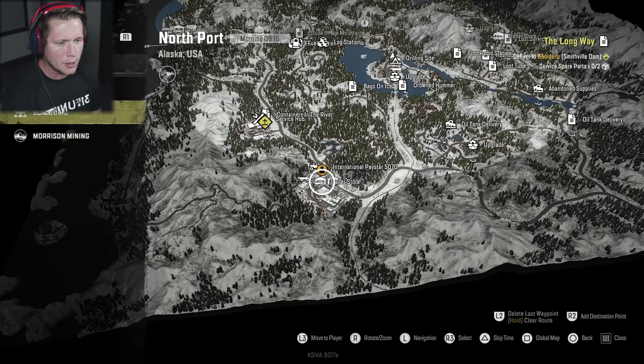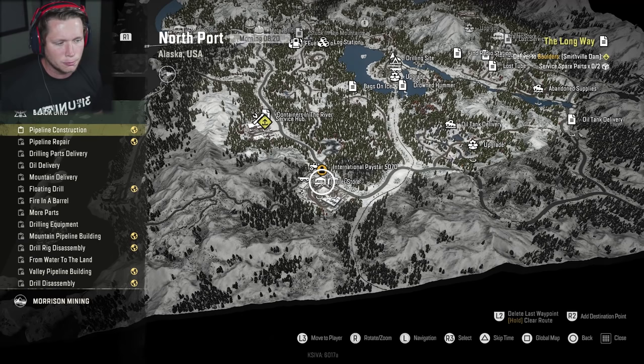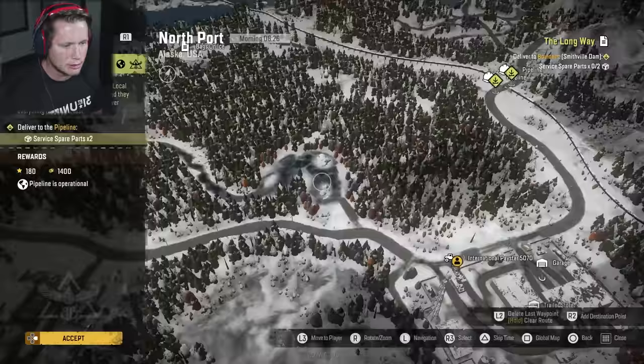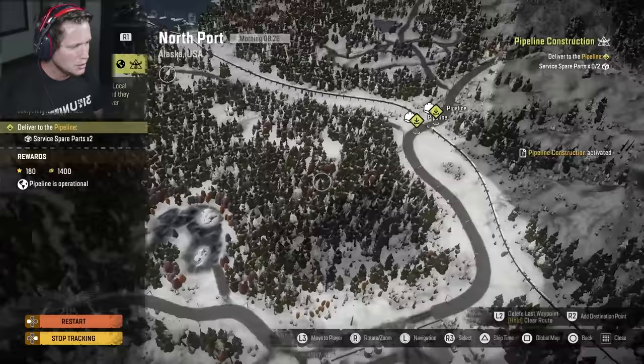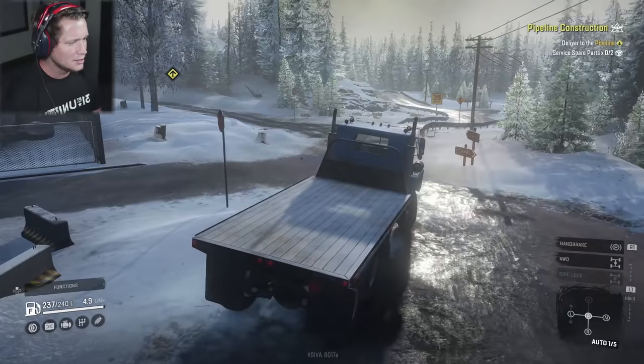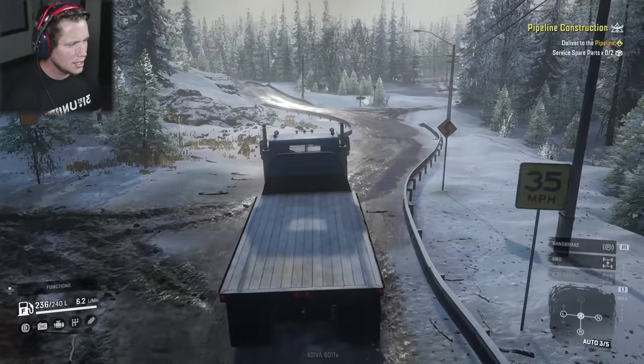If we pull up our contracts here, we've got three new potential clients: GR Enterprise, Blackbird, and Morrison Mining. And the first mission that we have available to us is through Blackbird. We've got to clean up this pipeline. There's a broken pipeline that we're going to try to fix. We could deliver two sets of spare parts. It looks like it's just a simple drive to the left and turn around and drive back to the right — drive on some paved roads here and make an easy first run at it. Should be interesting.